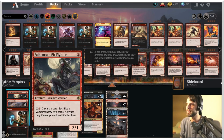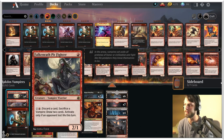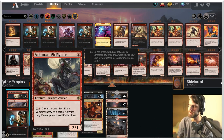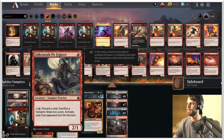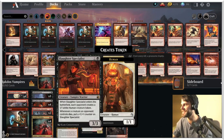Some of the new cards we got: Falkenrath Pit Fighter, a 2/1 for 1 mana — already pretty good value. But you can pay 2, discard a card, sacrifice a vampire, and then draw 2 cards. You can only do that if an opponent lost life this turn, which is fine because we've got plenty of ways other than just attacking to deal some damage.